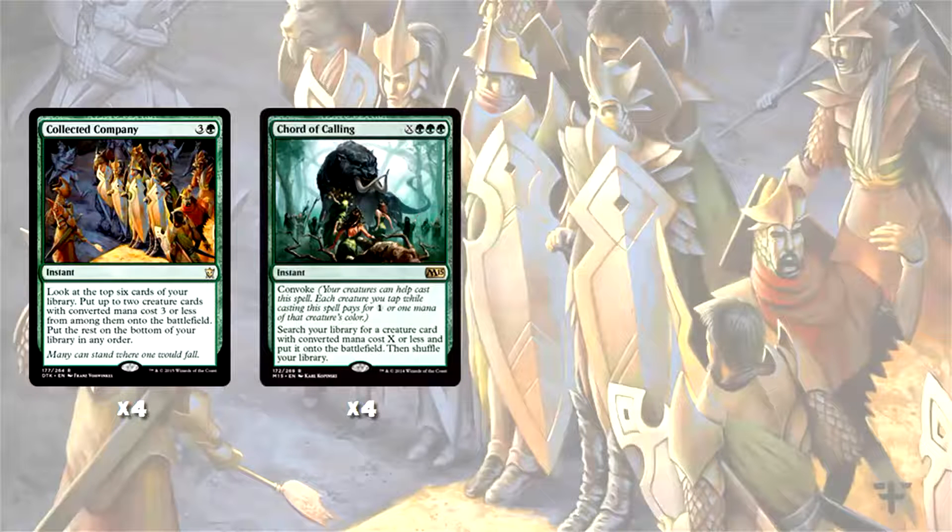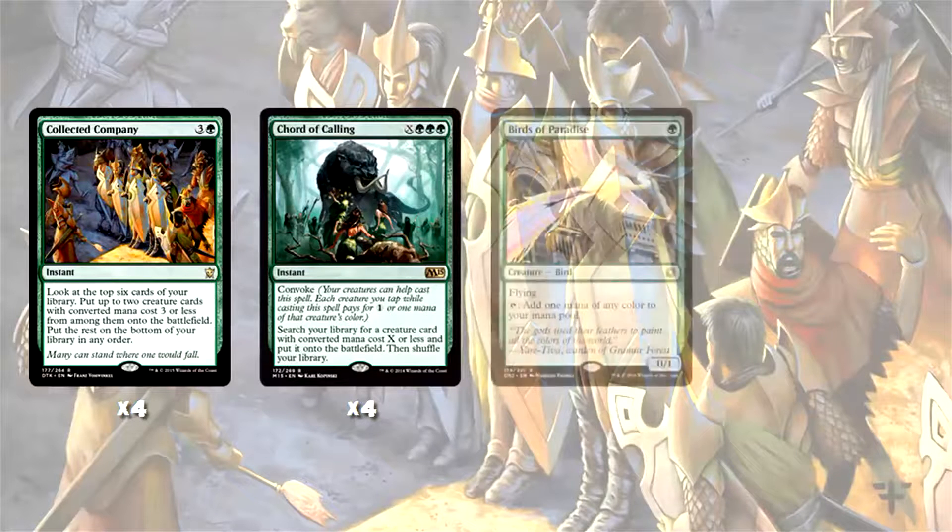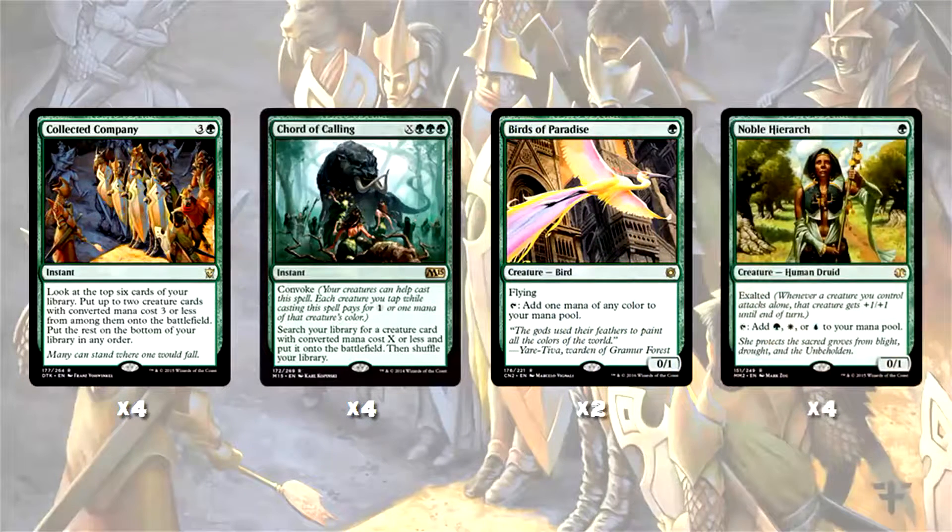In order to play these spells quicker — Modern is a turn three, turn four format — we play two Birds of Paradise and four Noble Hierarch. It's worth noting that if you want to play this deck but find Noble Hierarch too expensive, you could substitute in something like Avacyn's Pilgrim and play four Birds, two Pilgrims. It makes your mana a fair bit worse, but for a budget deck it would be fine.